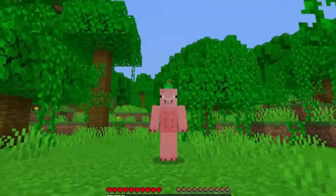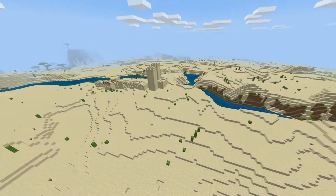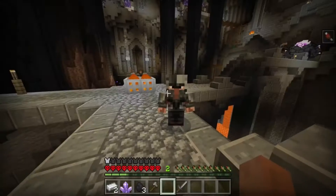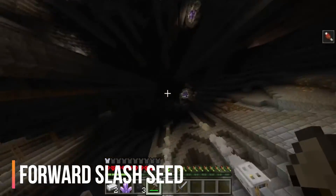We got a pretty good seed. We start inside plains, we have a friendly pig, we have dark oak, we have a village over there, and we've got a desert over here. Pretty good seed. If you want to use this seed, you're going to have to type it in manually, because something else that's missing from this version is the forward slash seed command as well.